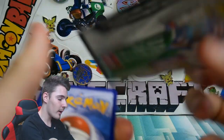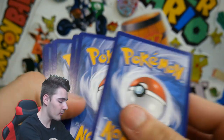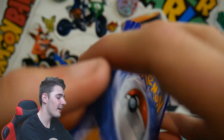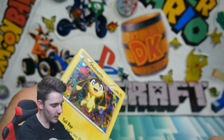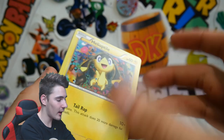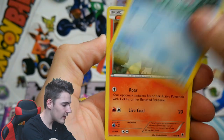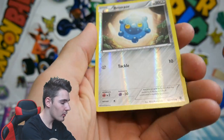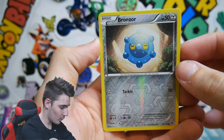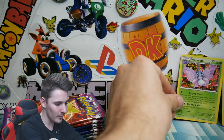We're gonna start off with this Aegislash pack because it is our only one. Just by the way, I opened up one Phantom Forces blister pack off-camera and we got an Ace Spec Trump Card full art — don't ever open packs off-camera, guys, it is the worst. So we start off with a Helioptor, a Mirkrow, Venonat, a Finneon, Litleo, a Battle Compressor, Shauna, a Professor Sycamore, Bronzor Reverse, and a Venomoth. I can't believe I didn't turn my light on!